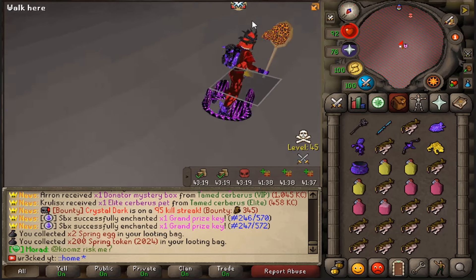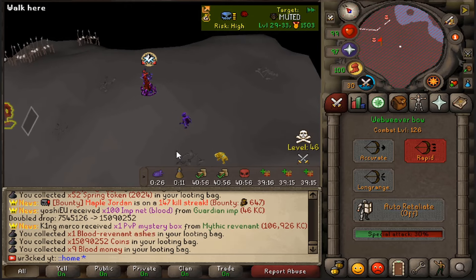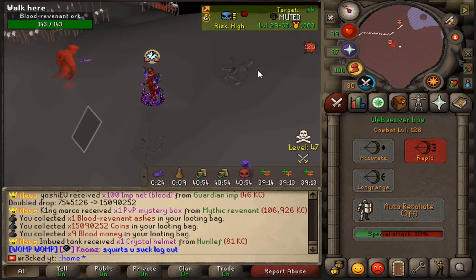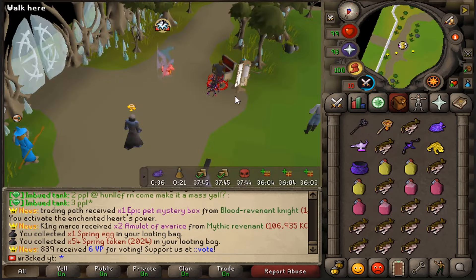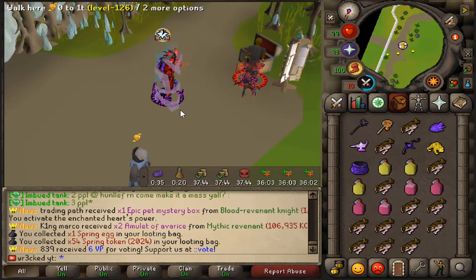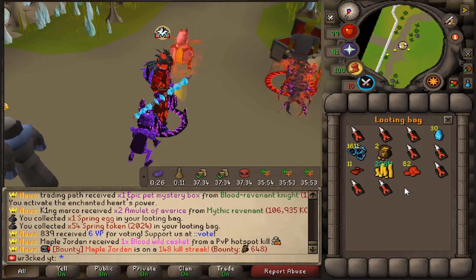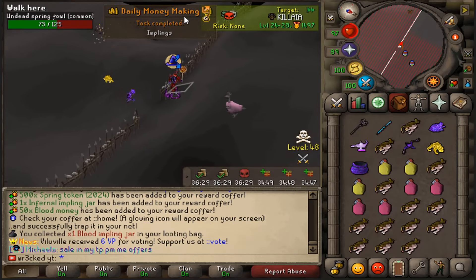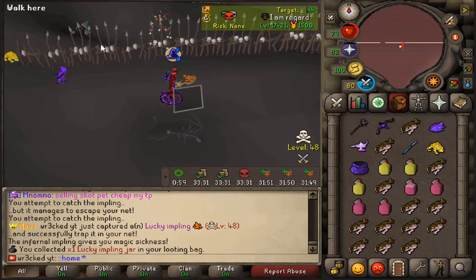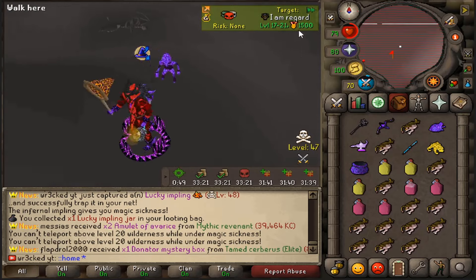Also killing blood revenants while we're at it — might as well take advantage of the whole wild. If I do get a superior, I have a chance at like a 30 trill drop, why not. Second inventory was a little better — we got like 1600 spring tokens, not bad. Also 30 spring eggs, but I don't want to risk it further. We got like 11 blood rev kills. Daily money-making tasks complete for implings!